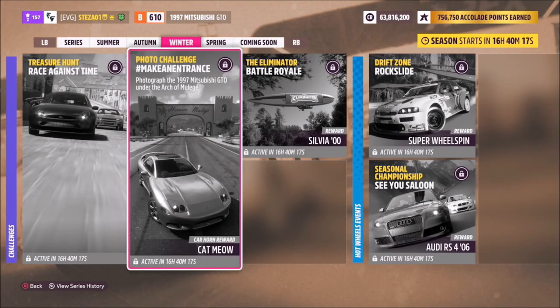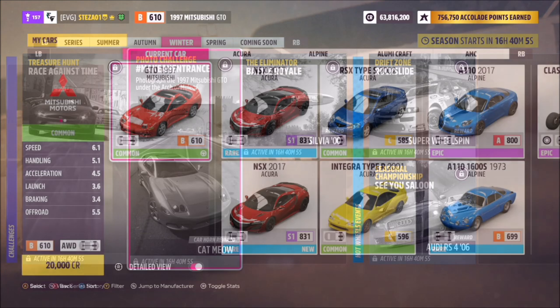Hello and welcome back to the channel. This week's photo challenge guide is called 'Make an Entrance'. It wants you to use the 1997 Mitsubishi GTO and take a photo of it under the Arch Muleige. So without further ado, let's get stuck in and take a look at the car.